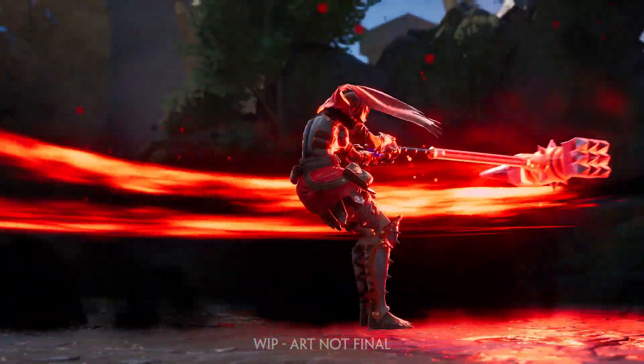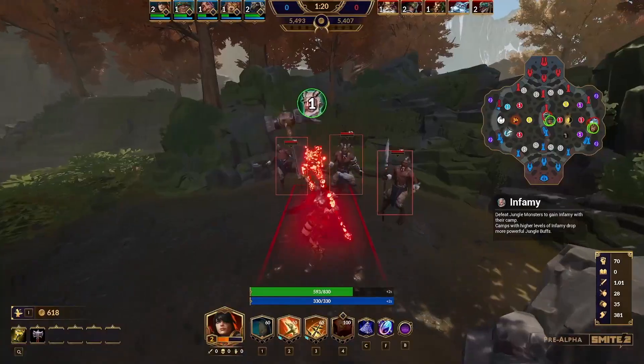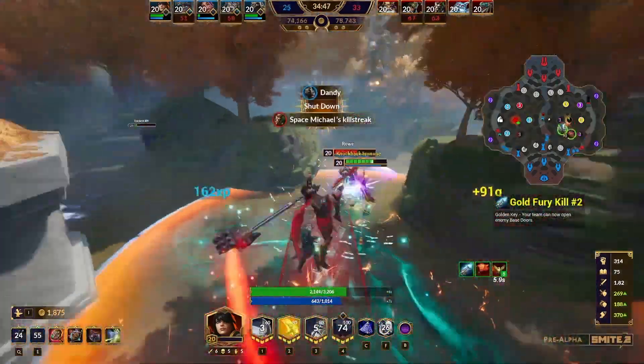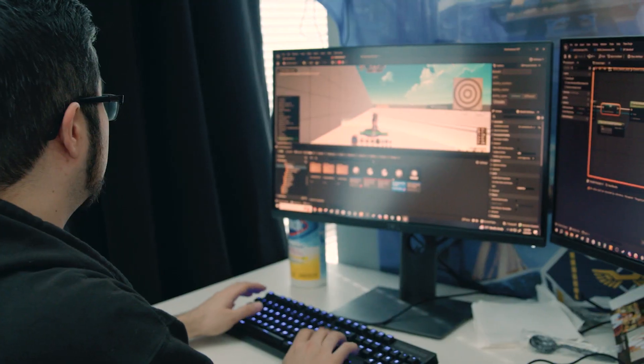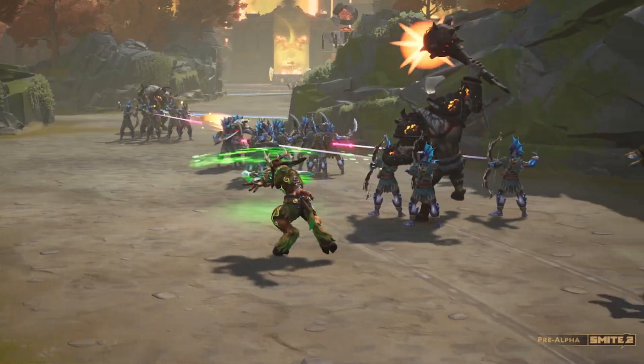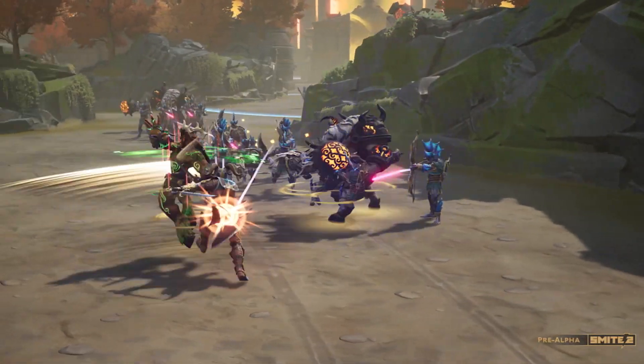The Lona hammer swing feels so much better with the new animation changes and new audio. She's swinging around and you can really feel that impact. In Smite 1 it felt impactful, but in Smite 2 it's really pushing that limit. Previously we would need programming for all this stuff, but in the new engine we can set up all the ability logic ourselves.